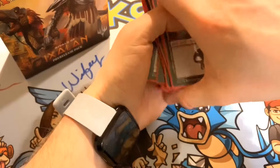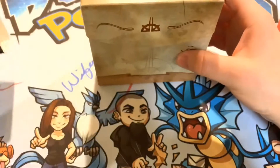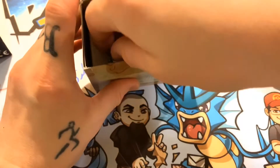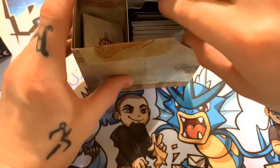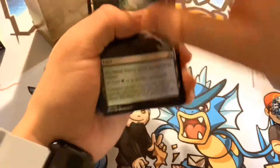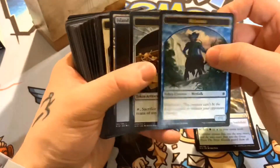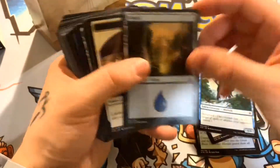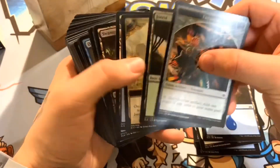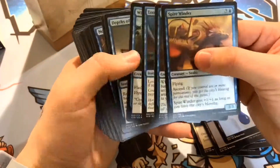Obviously that can also be my fault, which I would say it was. Of course you always get the 20-card sideboard with these kits. We're going to grab the remaining cards and run through them real quick. We got a Woodland Stream, some tokens — Merfolk, Treasure — more tokens, some lands, the Sittings Blessing... okay, now I have all the rest right here.